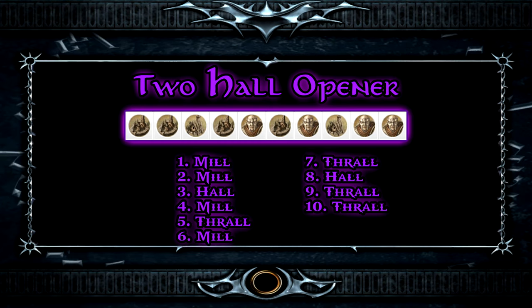Welcome everyone to our final build order guide — we saved Angmar for the end. Starting with the two Hall of the Kingsmen opener, you can transition into a third Hall of the Kingsmen against Goblins and Angmar. Later you can get a Troll and Wolf Den if your opponent goes for swords or archers, or grab a Waldar — who's good against Mordor, Elves, Men, and Dwarves.